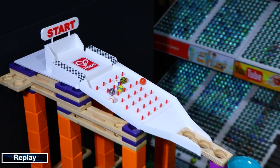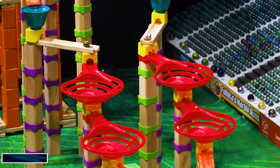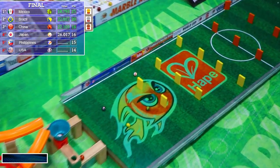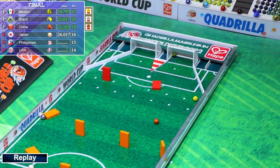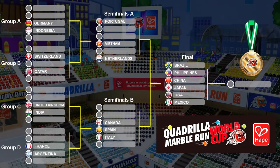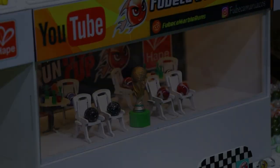Let's take a look at the replay. China was the first one to get out of the plinko section, but it was the USA and the Philippines who came out to the first spirals. Mexico and Brazil were following closely. The USA and the Philippines were the first ones to the little bell section, but Mexico was the first one out with the Philippines. The Philippines were actually ahead, but then hit a domino on the left side — that allowed Mexico to go straight, barely hitting that domino, taking the win. The USA and the Philippines got stuck on that sideways domino. Brazil and China came in second and third, with China pushing Brazil into the gold. Mexico is the champion of the second event of the Quadrilla Marble Run World Cup.